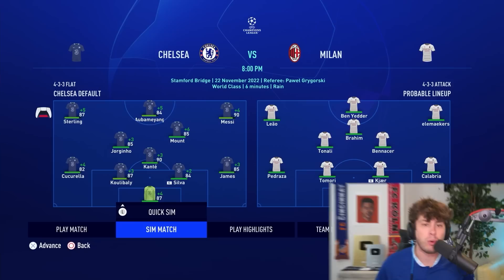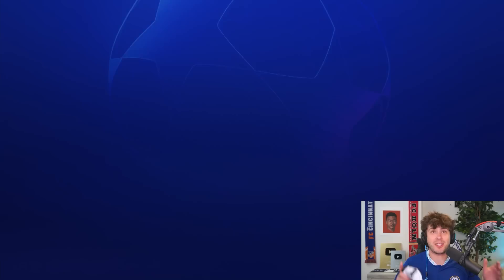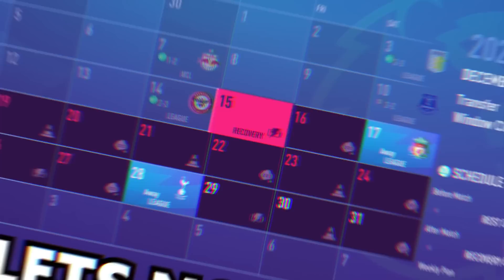Here we go — AC Milan. As long as we get a point, we're guaranteed to go through. I would like to go through top of the group though, so a win would be nice. A draw — I think we're good. Looking at the group, I think even if we lose this game, as long as the goal differential sways our way we'll finish top. The last game is against RB Salzburg — easy win. Chelsea will be going through to the knockout round.